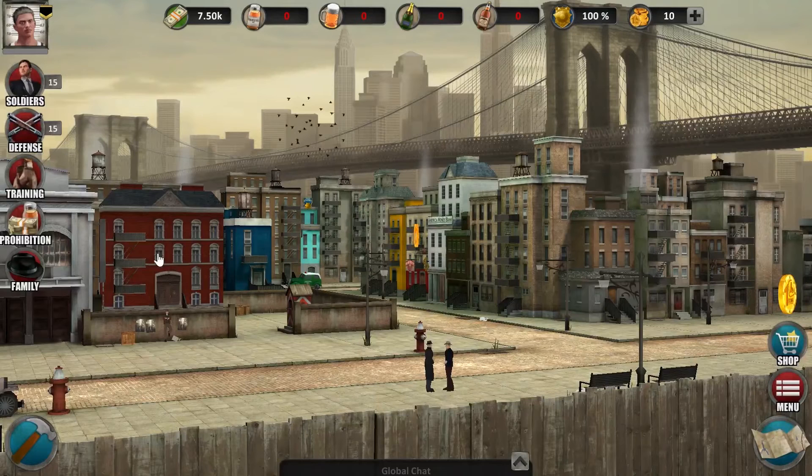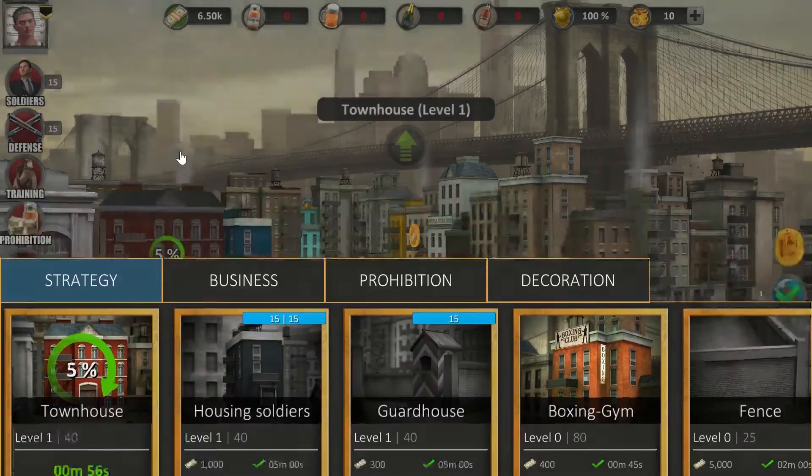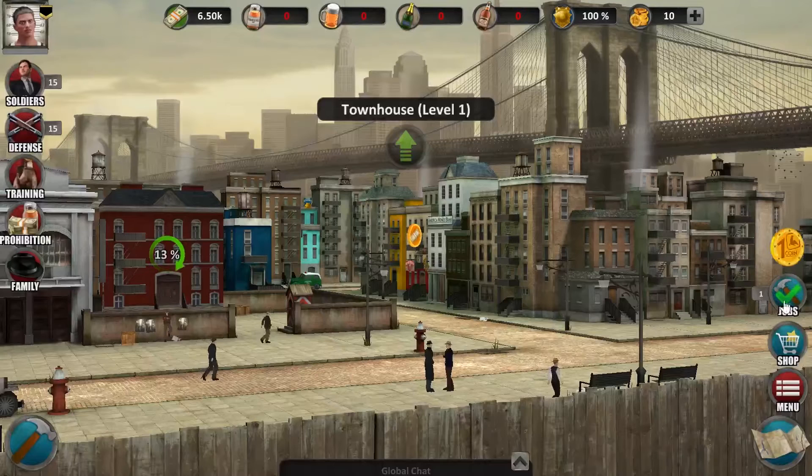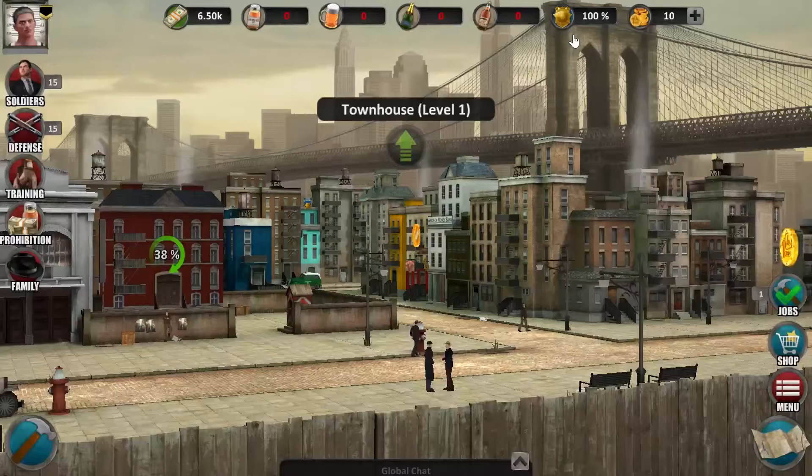First of all, I'm going to upgrade a building — the most important building — my townhouse. I can click on the building in the district view and hit the upgrade button to reveal some info about the building. You can upgrade the building via this button or via the building menu. The progress of the upgrade will be shown right on the building itself. There's also a button — the overview of building and recruitment contracts — which only appears when there's at least one active contract. You can see the duration of the contracts and even complete them immediately by using coins, but I won't do that.